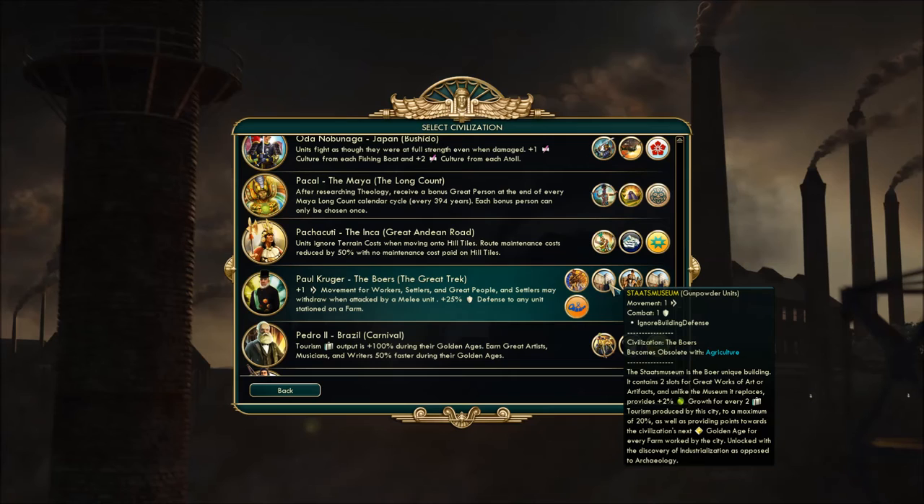The other unique is the Stats Museum — a unique building with two slots of great work of art, just like the museum. It gives you plus two percent growth for every two tourism produced by the city, up to a maximum of 20%. It also provides golden age points for every farm worked by the city. And it unlocks at Industrialization instead of Archaeology, so the tech tree is shifted downward for Paul Kruger of the Boers.